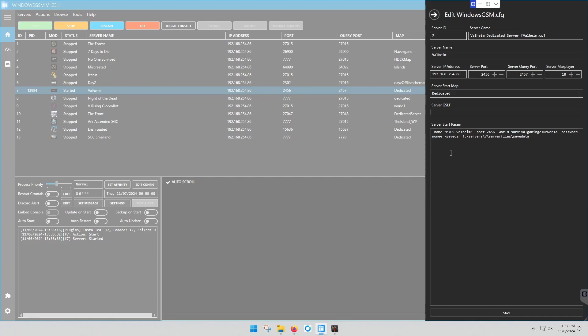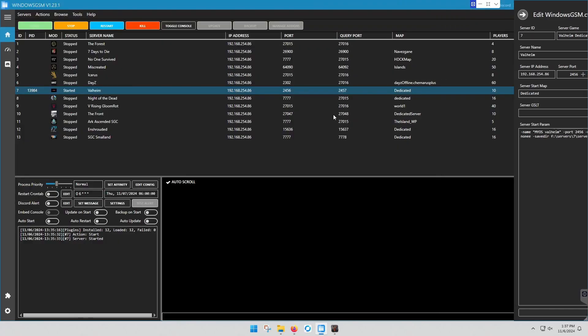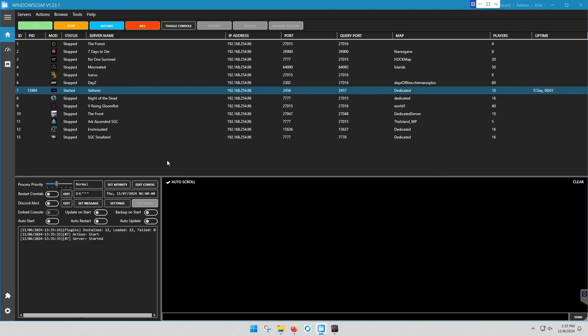Your password needs to be at least five characters. You'll also need to make sure the ports are open for the server port and the query port. You'll have to do that in your router, and there are instructions for that on makeyourownserver.com as well.